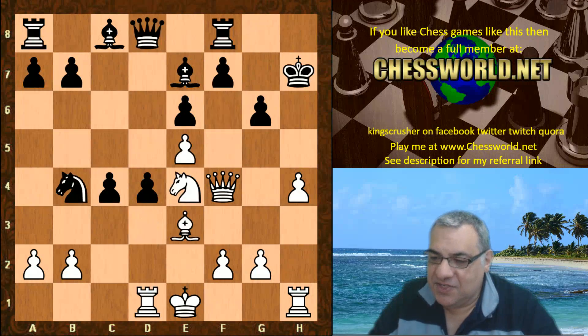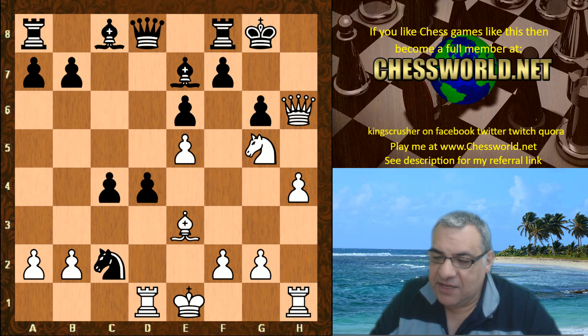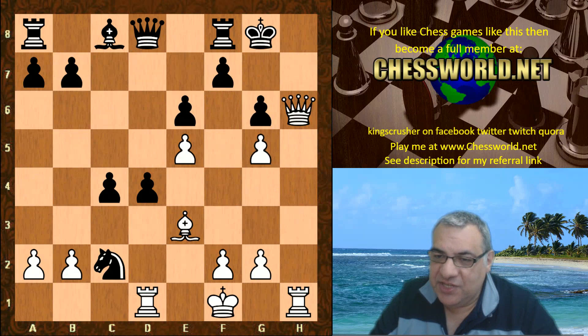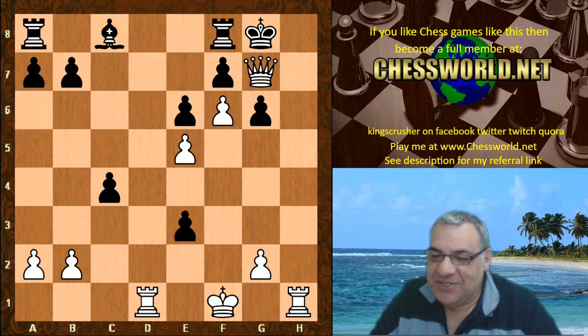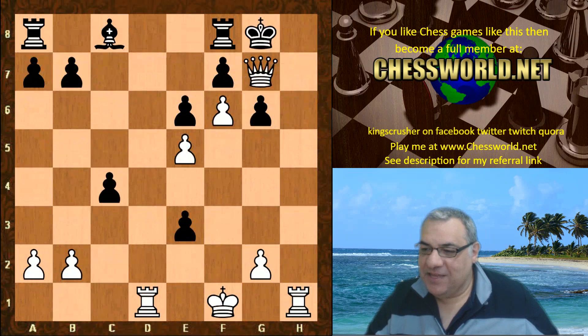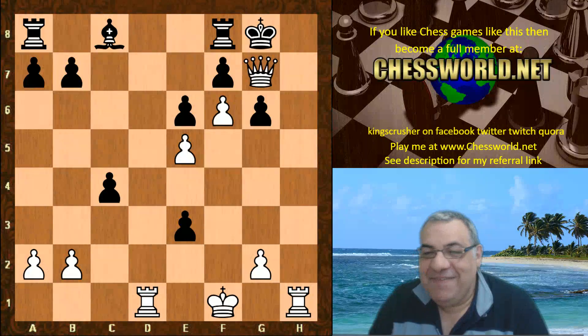King takes h7, check, and now Ng5 — simply crude attacking, beautiful play though, crude and effective. Nc2 check, King f1, Bishop takes g5, h-takes-g. The attacking dreams of many attacking players — to just play like this. I try to play like this in my bullet chess. The h-file is just winning. Knight takes e3 check, and now Queen f6 check — not a good sign, leaving the queen to be taken by two different pawns.